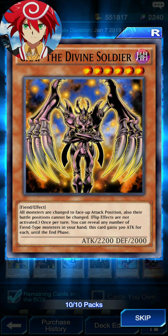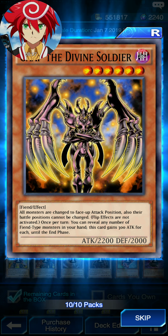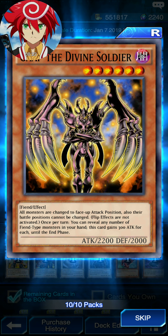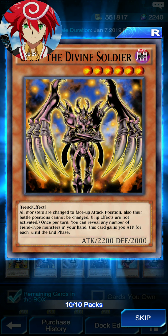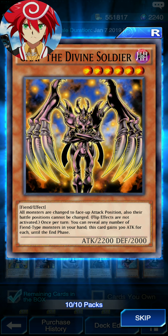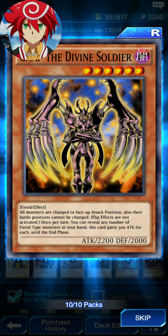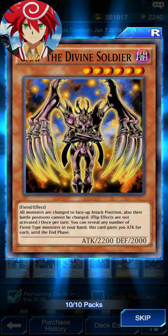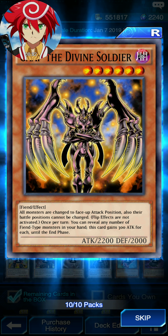And finally, we have Gap the Divine Soldier. All monsters change to face-up attack position; their battle positions cannot be changed. Flip effects are not activated. Once per turn, it can reveal any number of fiend-type monsters in your hand — this card gains 300 attack for each until the end phase. Damn! This is pretty good for only a level 6, and there's no specific requirements for summoning it. You just tribute summon or special summon it. Pretty good, I'm telling you.